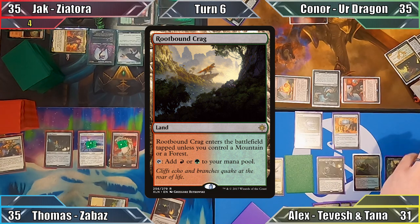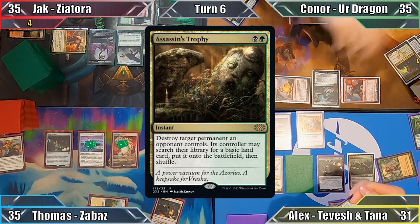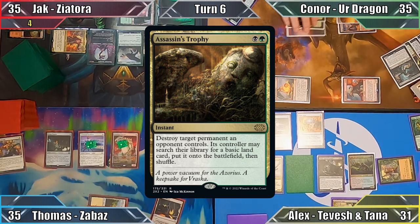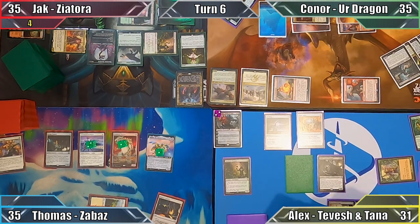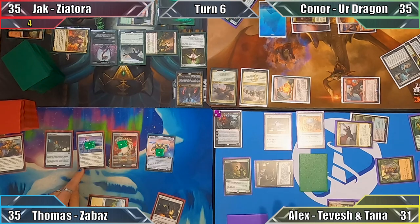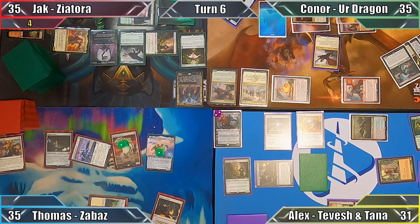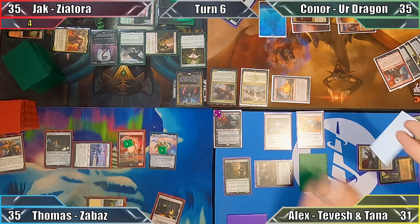I play the Rootbound Crag that I exiled with Riveter's Charm, then cast the exiled Assassin's Trophy, destroying Brainstealer Dragon. Connor puts a very pretty Island onto the battlefield as compensation. Moving to combat, I attack Connor with Tana and Washitora, and Jack with Gonti. Thomas taps his Arcbound Javelineer, removing both plus one plus one counters to deal two damage to my commander.